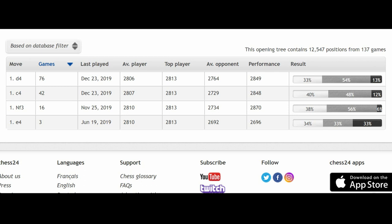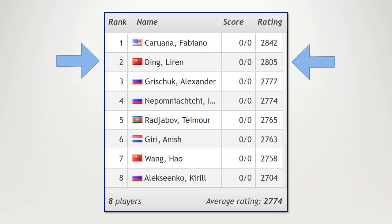Based on Ding's games from 2019 up till present day, you can see 76 d4, and c4 is his second choice with knight f3, and he hardly ever plays e4. So in this video we will be looking at Ding Liren's white repertoire. Let's begin.